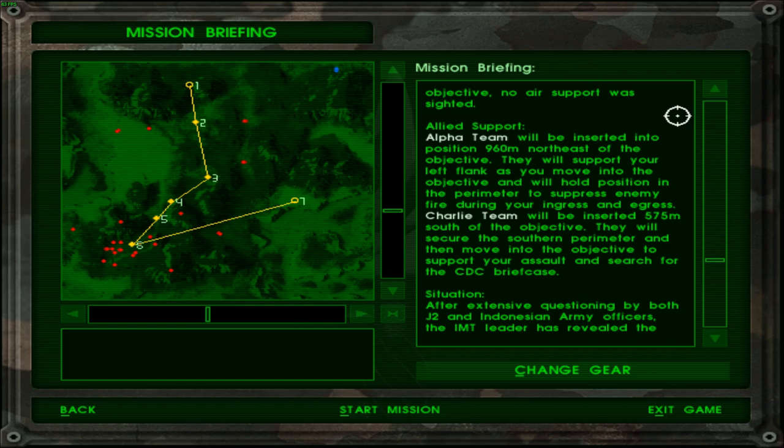Allied support: Alpha team will be inserted 960 meters south-east - completely close to me, I like it. They will support my left flank as I move into the objective and will hold position on the perimeter, suppressing enemy fire during ingress and egress. Charlie team will be inserted 575 meters south of the objective. They will secure the southern perimeter and then move in to support the assault and search for the CDC briefcase. So the Charlie team is actually helping me, which means they will be the first to die.